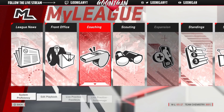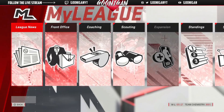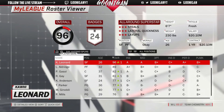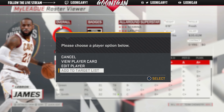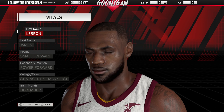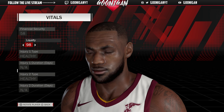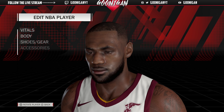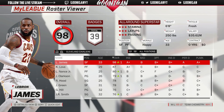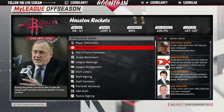Believe it or not, I actually made this happen. The way I did it was I went to Cleveland — I didn't bring LeBron straight to the team, I just signed him — but I changed his loyalty to zero. If I don't do that, he usually stays with Cleveland. I go to his loyalty setting, put it on zero, and now he values winning a lot more so we can try to sign him.